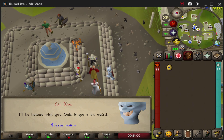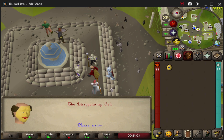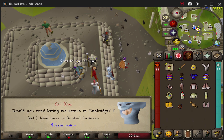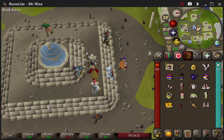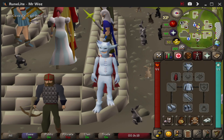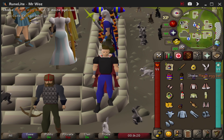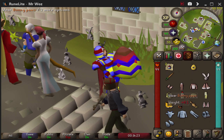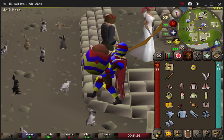It's very simple and you get some cosmetics as well, which will take up quite a lot of inventory space — I'll show you what they look like. They look pretty cool, but if you want to get rid of them all you've got to do is right-click and destroy them. They won't disappear forever — you'll get a message saying they'll go to Diango in Draynor Village.